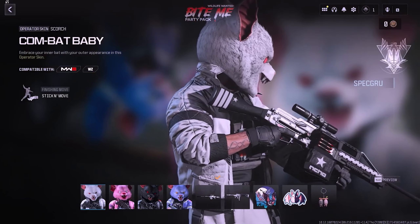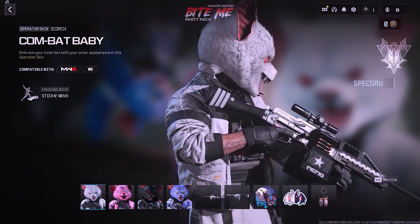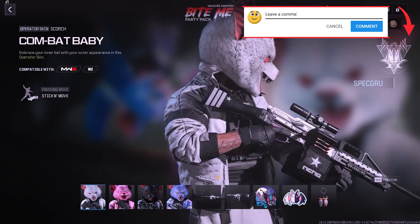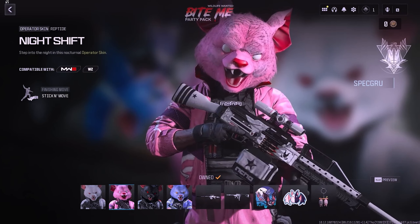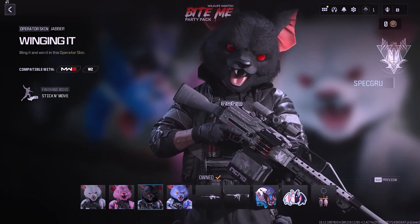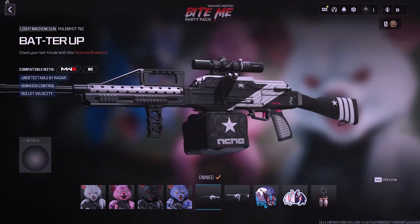The Wildlife Wanted Bite Me Party Pack is priced at 2,400 COD Points and features four different operators. The first is for Scorch, depicted as a white bat. Then there's a pink version for Riptide. The black version is called Winging It for Jabber, and the purple one for BBQ is named Batitude. You'll also receive two Weapon Blueprints — one for the Pulemiot 762 and the other for the WSP Swarm — but they don't come with any tracers or effects.